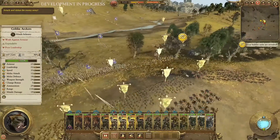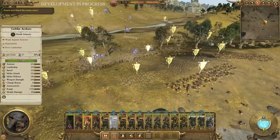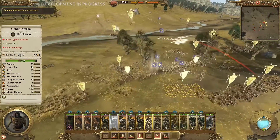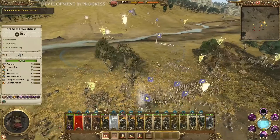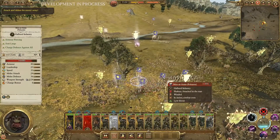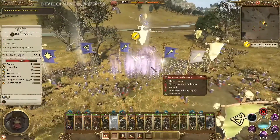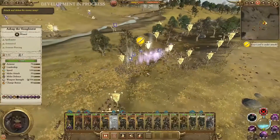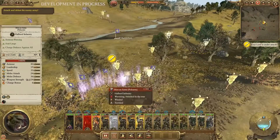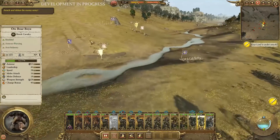His front line is starting to deteriorate — those Halberdiers are a little rough against his basic infantry units. But he's going to keep pounding and bring Azag into the battle, which will give him a huge buff. He's going to use that same spell that reduces the effectiveness of a unit and fly in there causing destruction. I love how they've used the heroes in this game and how essential they're going to be.